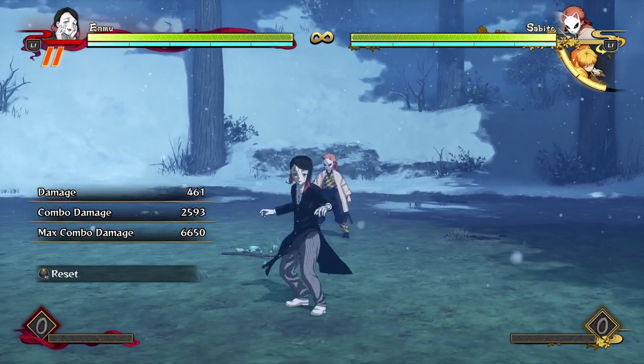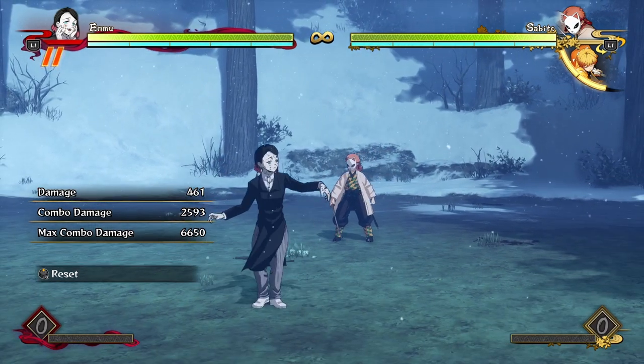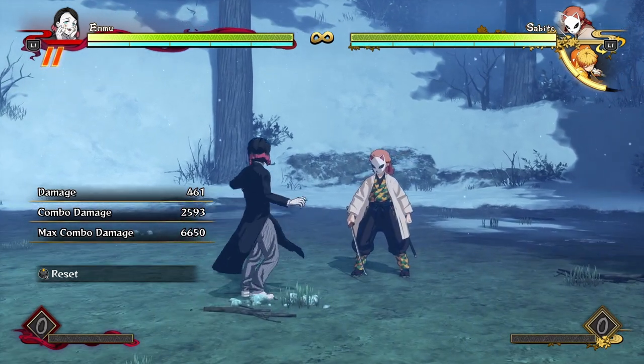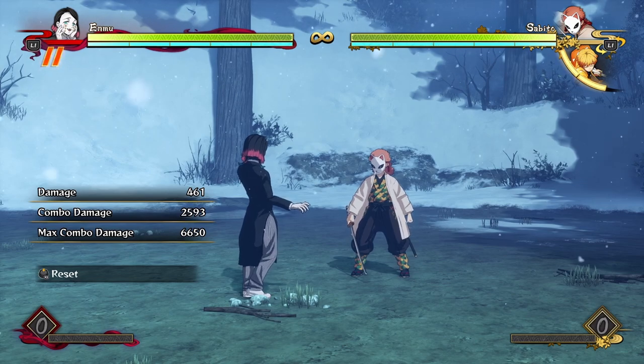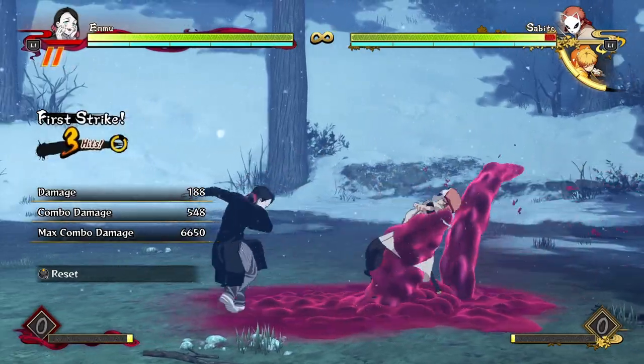Okay, hello everyone, this is Mr. Rubber on it here again, and this is a combo guide for Enmu. This will also include his resets and pressure because he is the reset mix-up king in this game. He is so amazing, and I think we should just get straight into it because there's so much awesome stuff to talk about.